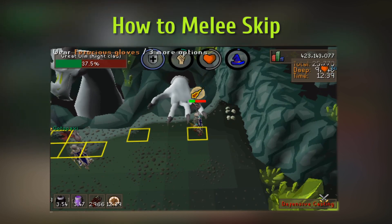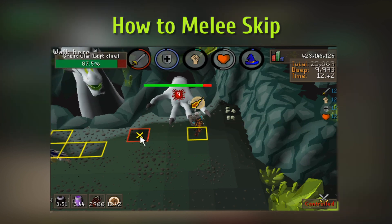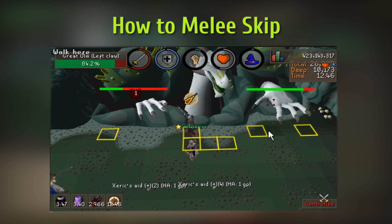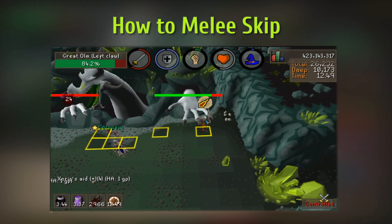And finally, how to actually skip the special attack: just run to the mage side where the runner should be standing, wait for the head to turn to the mage side, and congrats — you've skipped the special attack.